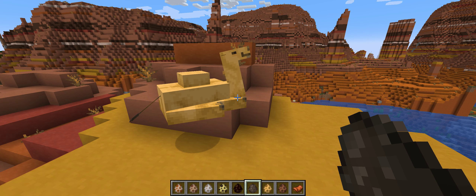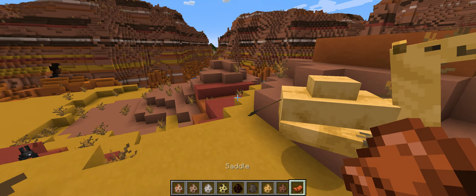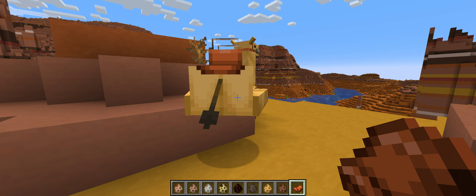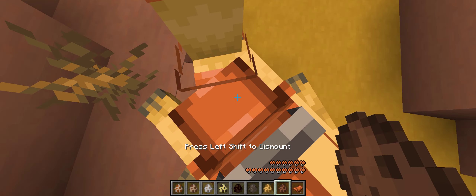Hey guys, today I'm gonna show you how to ride a camel in Minecraft. First, spot a camel, put a saddle on its back, and ride it.